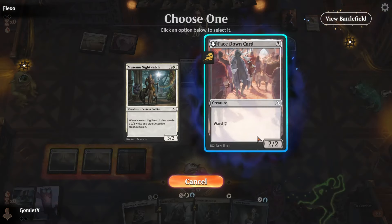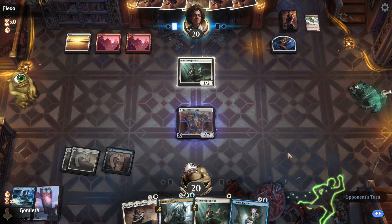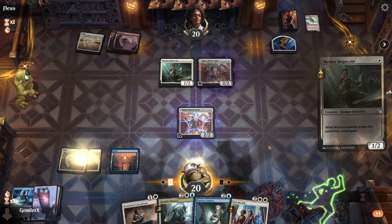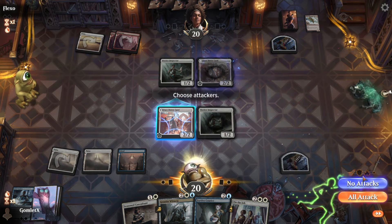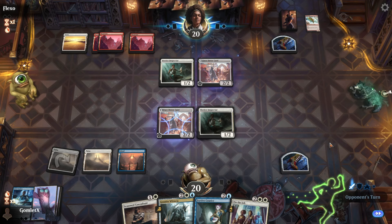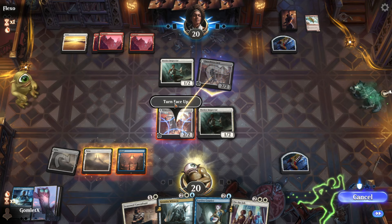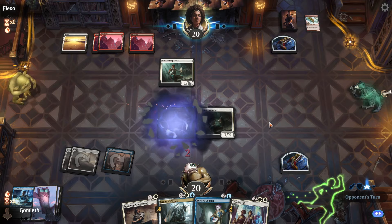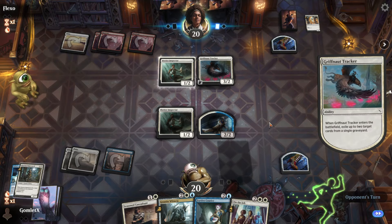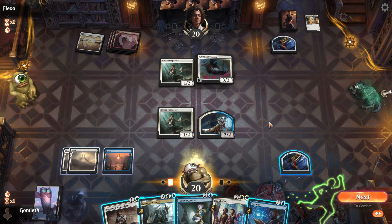We want to play Museum Nightwatch first so we can trade it off aggressively, clearing out one of their creatures while still leaving a 2/2 behind. We've got perfect mana for that alongside Novice Inspector — even if we don't hit land right now we just block their face-down and flip ours up. Great trade — we clear out their creature and get a replacement. They've got a Griffnot Tracker, which is kind of spooky, but they're down to only three cards in hand and we have flyers with Granite Witness already in hand.